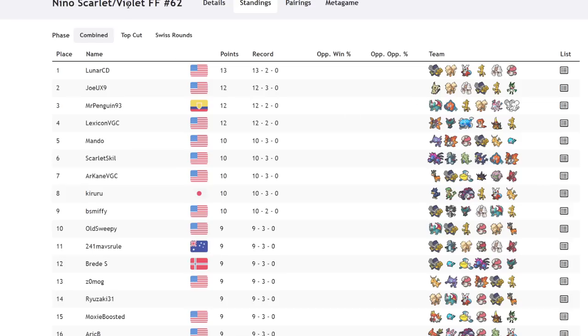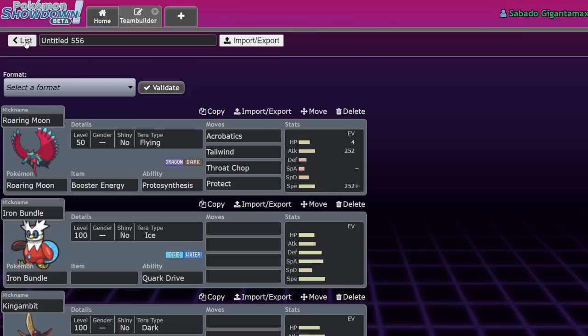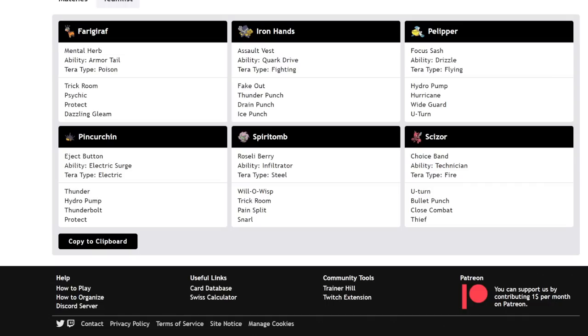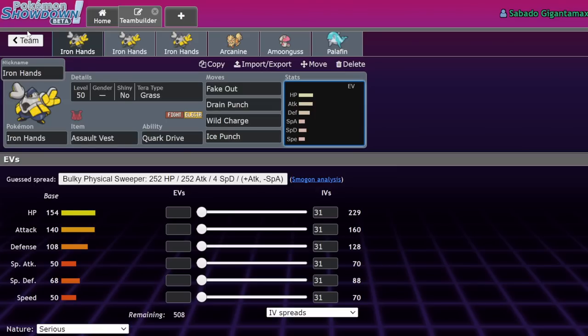Iron Hands also finds itself in hard trick room teams. Arcane VGC — someone I actually faced in the tournament — has a Farigiraf and an Iron Hands, because Iron Hands is a really good offensive Pokemon stat-wise. It has 140 base Attack, its bulk is really good, and its only bad stat is 68 Special Defense, which is easily made up for by running an Assault Vest. Most players did that. This Iron Hands is Tera Fighting Assault Vest, though I'd assume it was meant to be Tera Grass since that's the most common variant. Under trick room, Iron Hands is super scary.